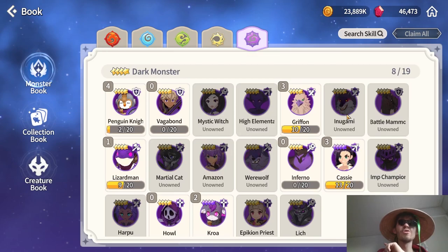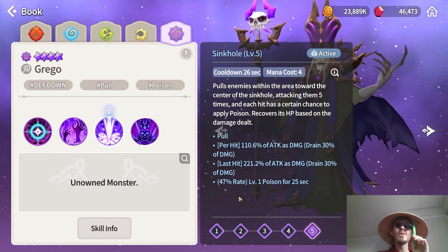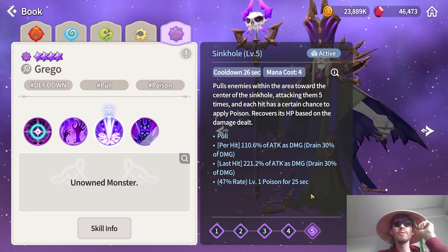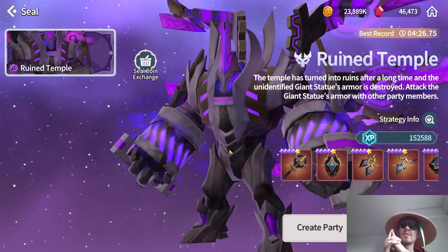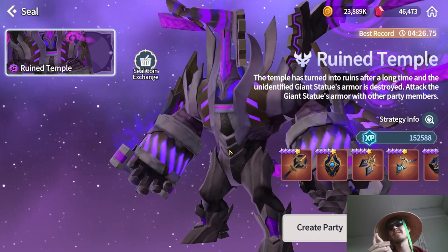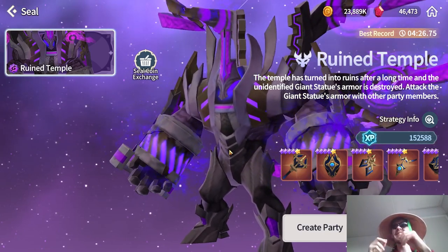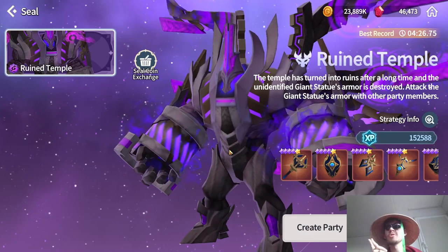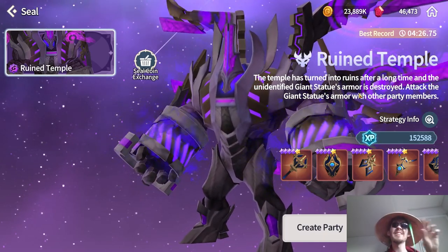The second unit from the Lich family is the Dark Lich. I don't have him myself but I've seen him used a lot. His third skill hits five times with a 47% chance to apply poison for 25 seconds. He's amazing for the Seal dungeon because only DOTs work there, and poison is one of the rarer DOT effects. If you have the Dark Lich, you might be the only player dealing poison damage to the boss on the leaderboard.